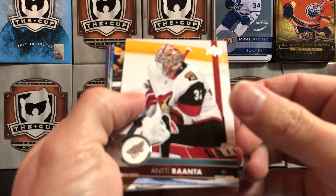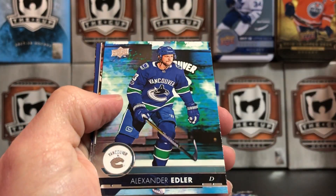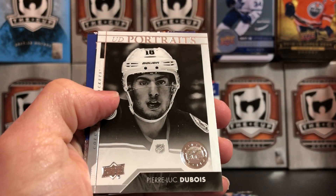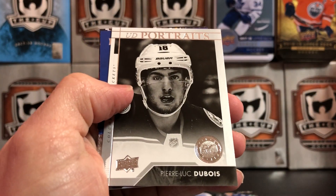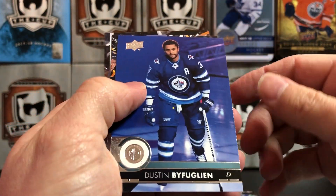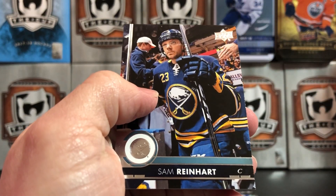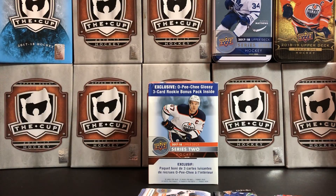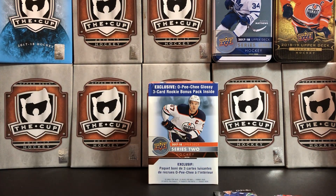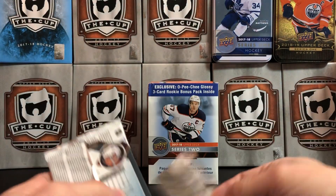Antti Raanta, Frank Vatrano, Alexander Edler, Colton Wilson, a UD Portrait rookie — Pierre-Luc Dubois. Buff, Jean-Gabriel Pageau, Sam Reinhart, and next up is our final pack of the Series 2.